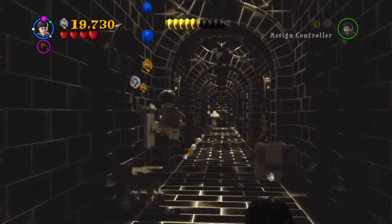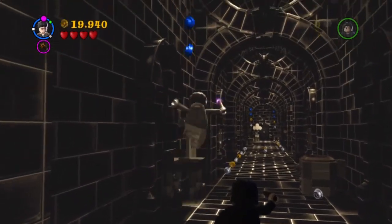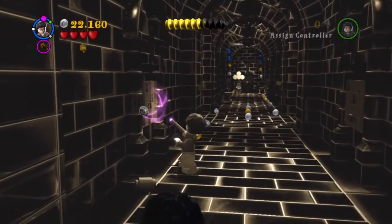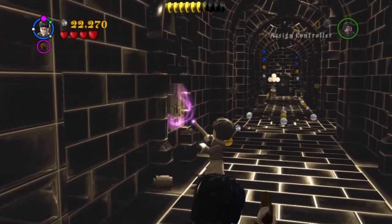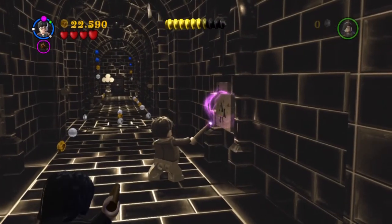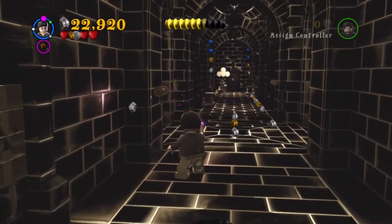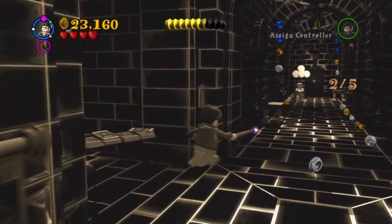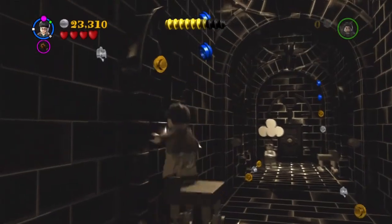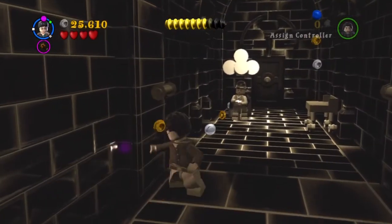And here we are, back at the Ministry of Magic. This is the last area that we have to explore in the level. To get these studs you just cast a spell at the chair and it will kind of bump you up, and then you will get the studs. You are quite close to True Wizard now so I hope we'll be able to get it. The last time we got True Wizard was in the first level - this is only level 3, but I still want to get True Wizard again.